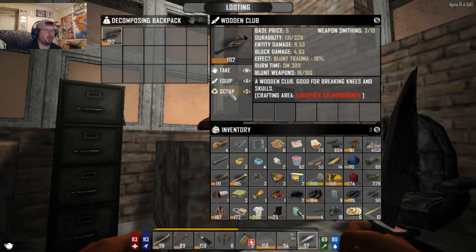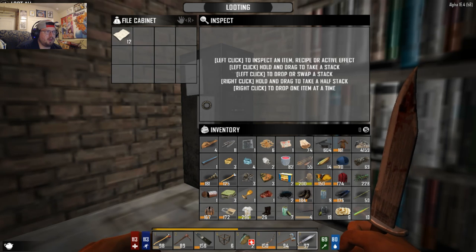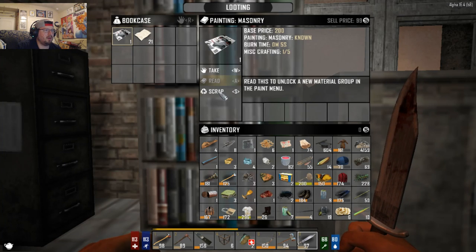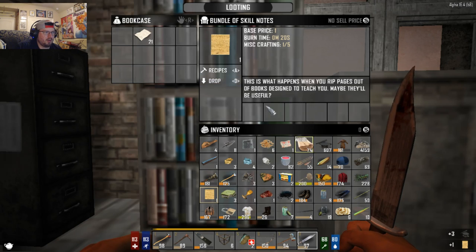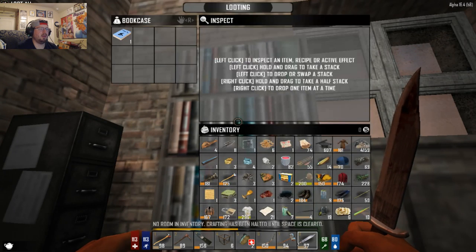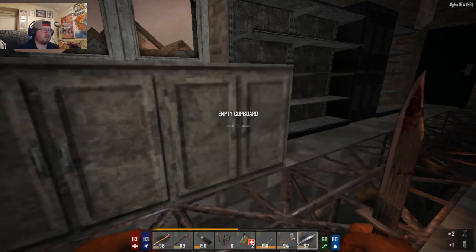It's actually a really good level one, but we're just gonna scrap it. Can you scrap paper? Nope. We're almost to the point where we can make ammo. Two bookshelves — ooh, what do we have here? Plus one to rifles — yes! Nice.